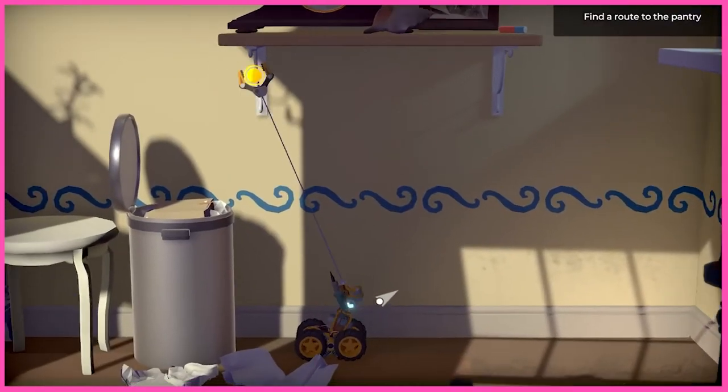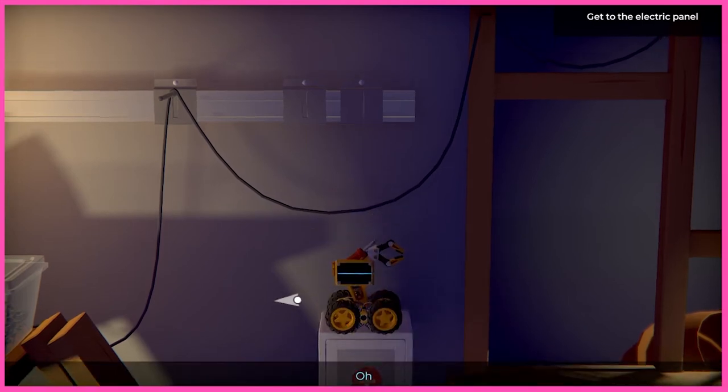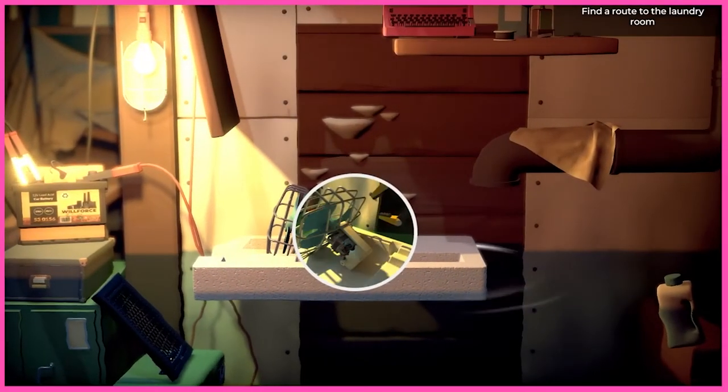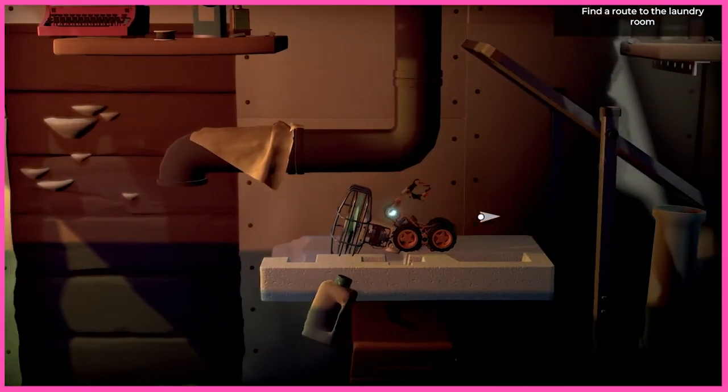The level design in Time Loader is a puzzle within itself. During the game, Adam's house takes on a variety of looks, and the intrigue is how it changes. New areas open up, and somewhere or something you may have already traversed is blocked off, encouraging you to find another solution.